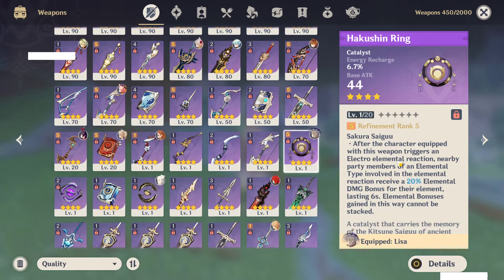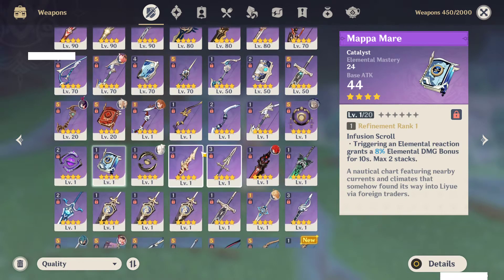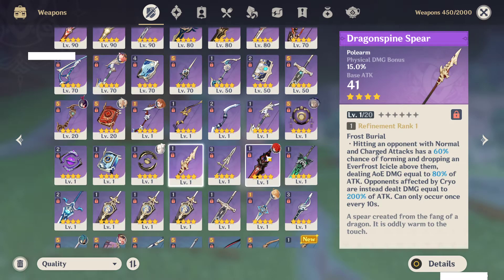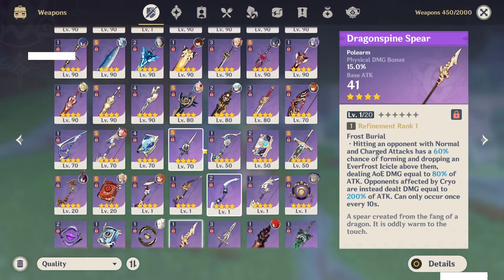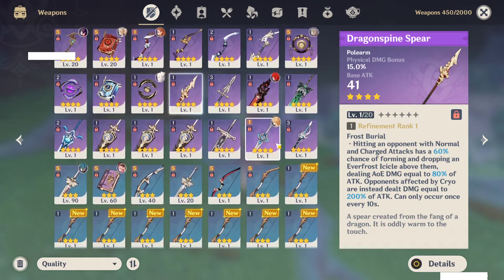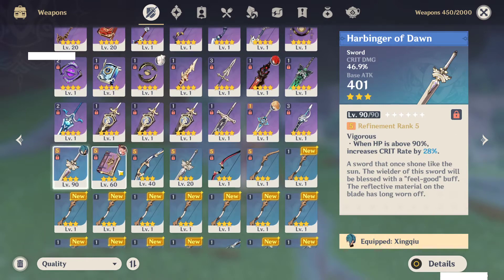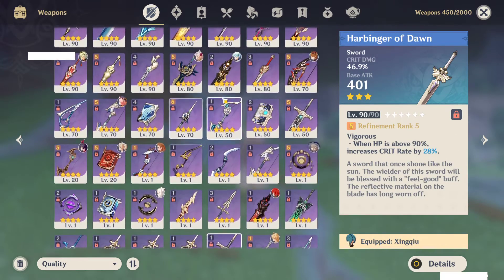I also have the Hakushin Ring at R5, and I have the Amber and Mappa Mare made as well, plus the Dragonspine Spear. Overall I've been pretty lucky in terms of weapon drops from bosses, and I'm happy about that. I've also leveled some 3-star weapons for different characters and builds. Those are my weapons.